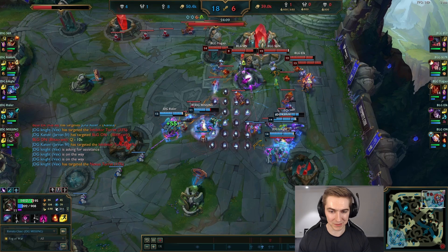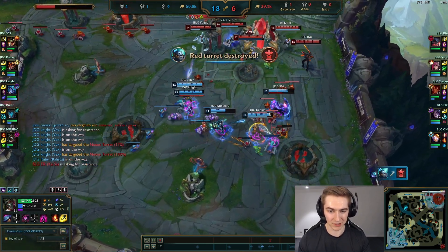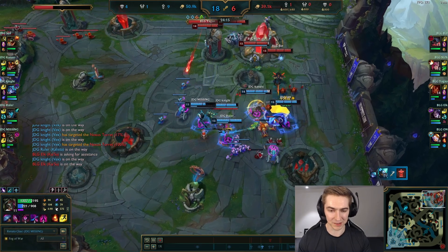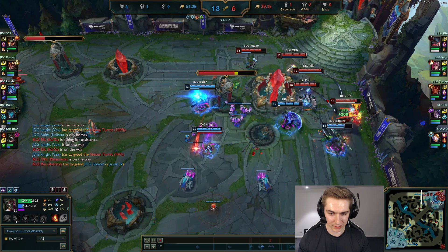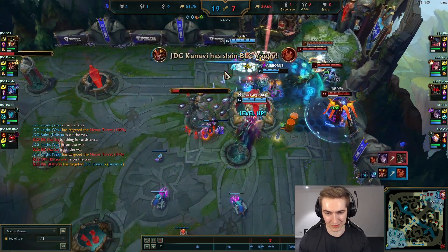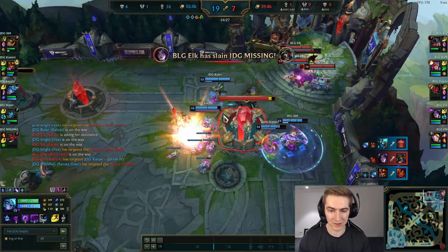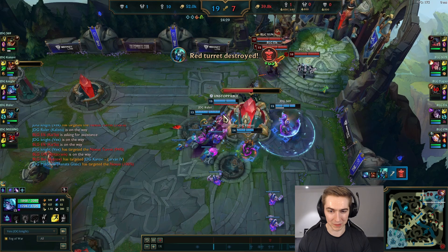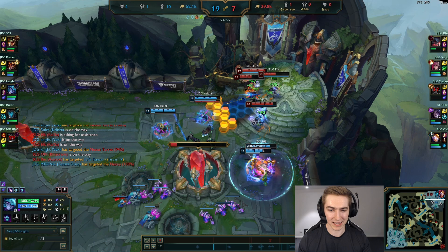Not a lot of teams are able to close the game out with one Baron, but JDG knows exactly how to get into this position with no one on their team being vulnerable for a moment. When they're here, they are not over-committing for the dive — they're chipping it down, and when they see the time is right to take kills, they go for it. The main point is there was never a situation during their Baron setup where they were vulnerable to being caught out and throwing the game.